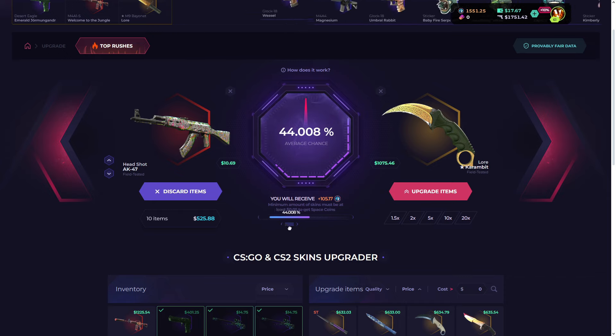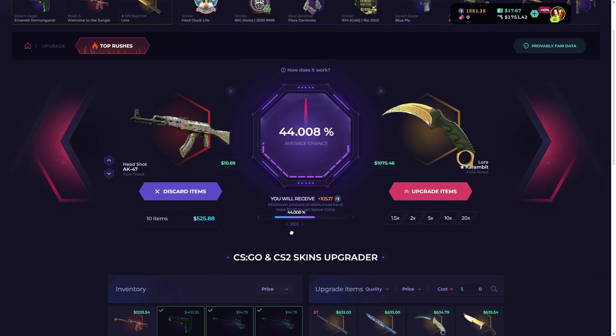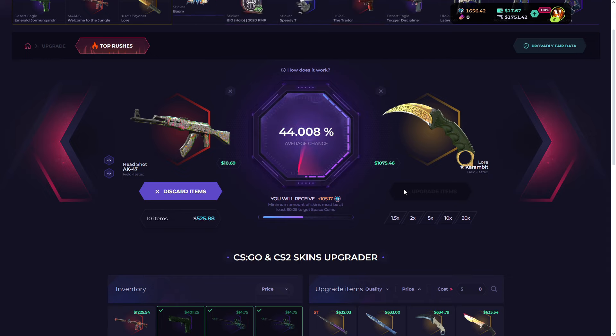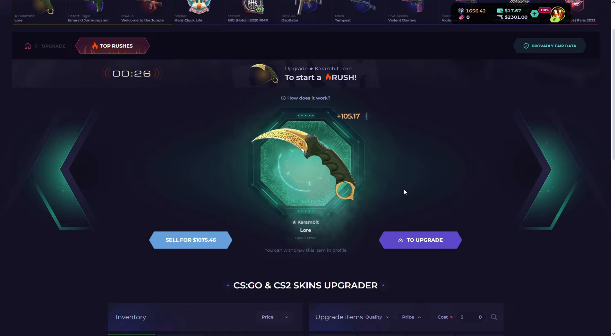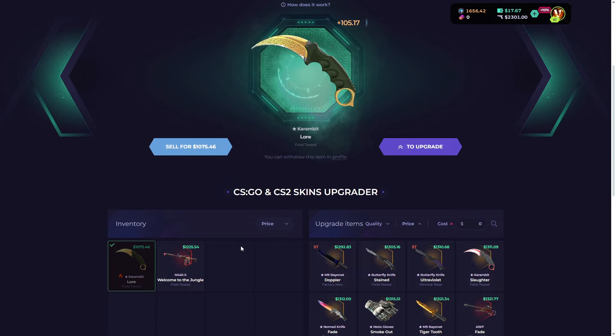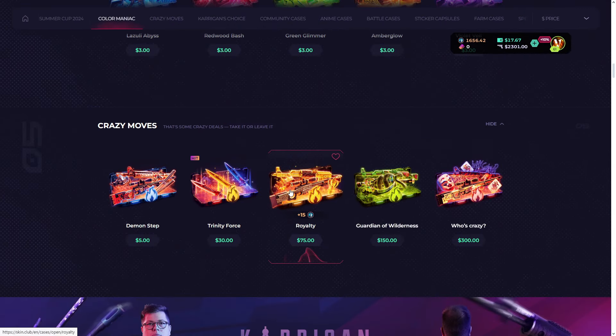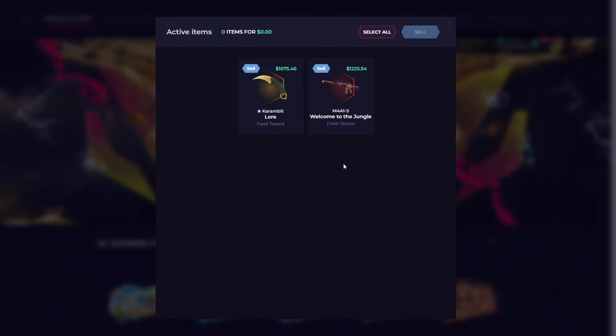Insane upgrade if we get it. Come on, give me this Karambit Lore and I'm the happiest man on earth. I clicked it, I clicked it — you are kidding me! Holy moly, I'm not going to upgrade that. What is happening? That's insane!